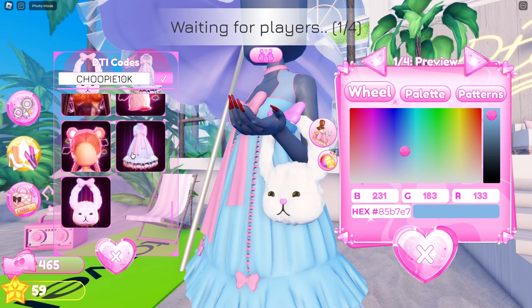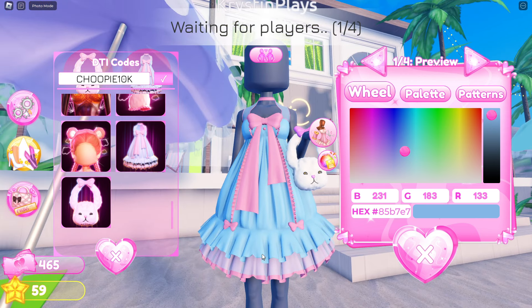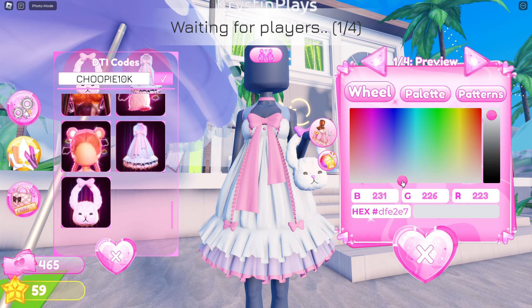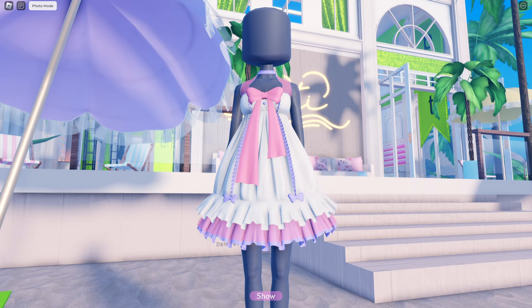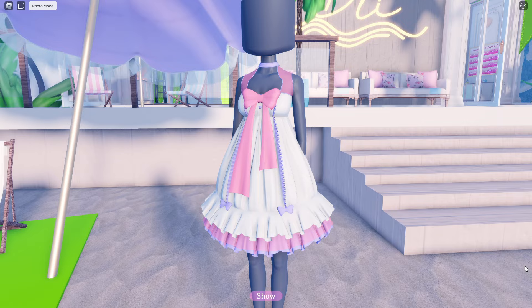Now let's try on the dress. The dress is definitely a cutesy vibe. You can really customize all of the different areas of the dress, like the main color, the bow and the accents as well as the sleeves. Here's what it looks like on — this one is definitely my vibe.